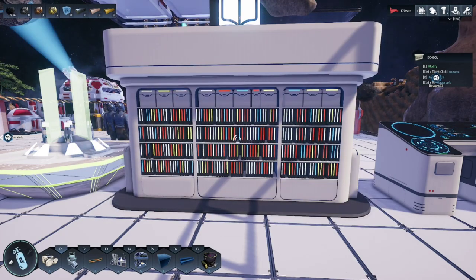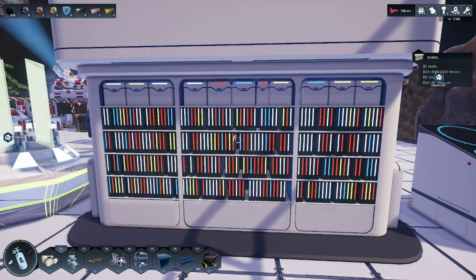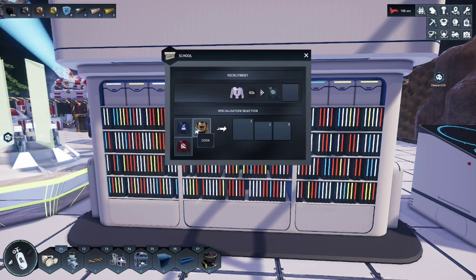We already have our school placed down. You'll approach it with E and simply choose what your astronauts will become: scientists, cooks, or engineers.